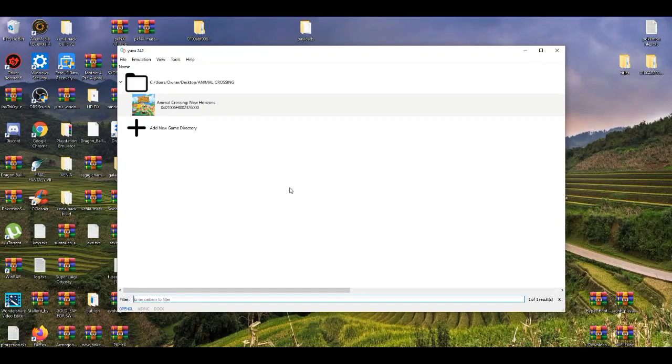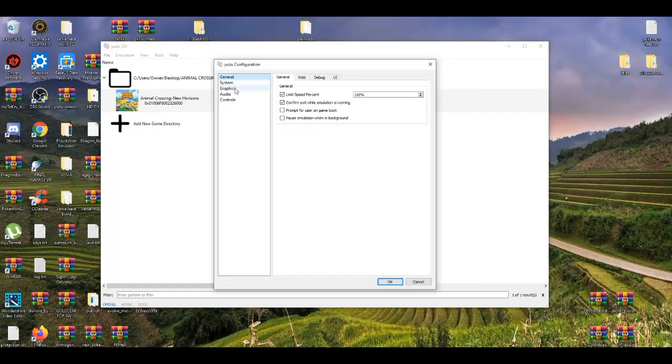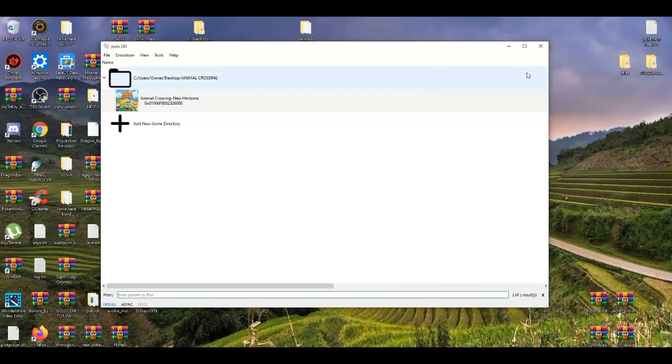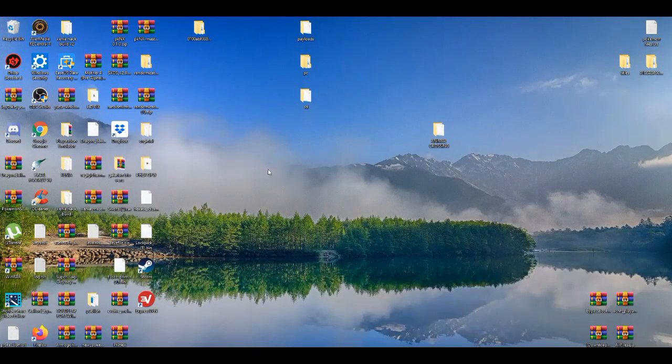First thing I'm going to show you is go to Emulation, then Configure, and when you get to Graphics go to Advanced. If you want to make performance a little bit better you can use the GPU emulation, but it only works well with certain games — sometimes it's not that good, sometimes it's really good. It basically depends on the game you're playing.